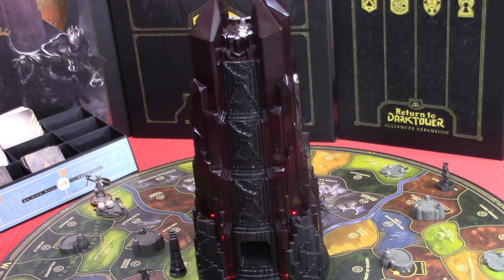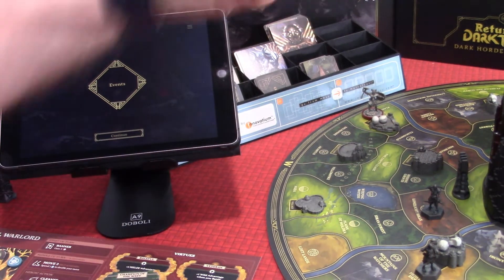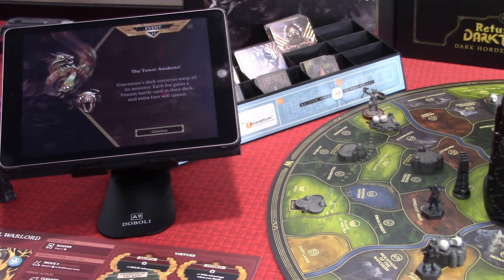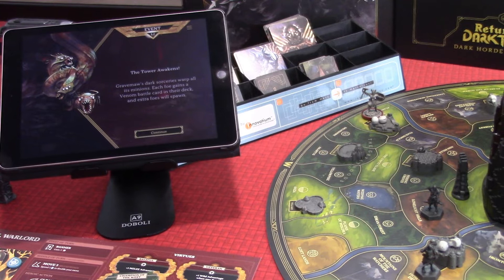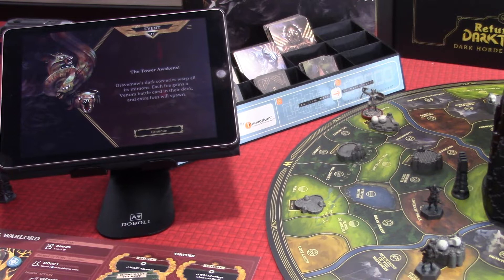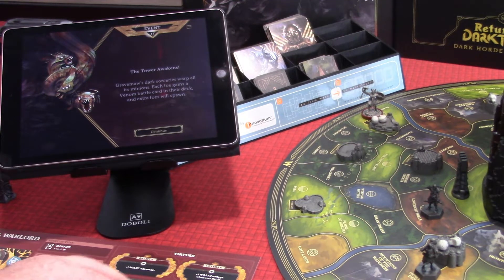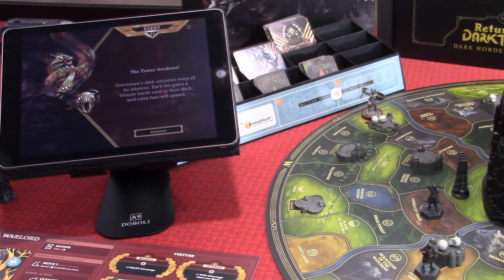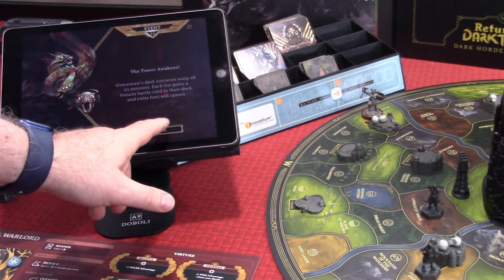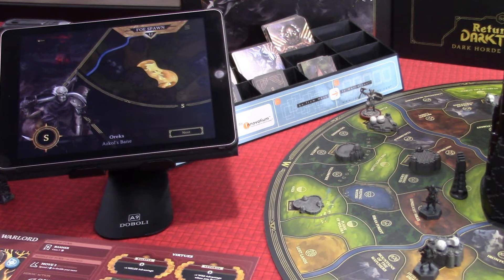We're going to end the turn by dropping a skull into the tower. It did not come out, and there is an event. The tower awakens: Grave Maw's dark sorceries warp its minions. Each foe gains a venom battle card in their deck. Extra foes will also spawn. When we go to fight, there's a virtual deck for each monster and we pick some cards to battle against — that's where these advantages come into play.